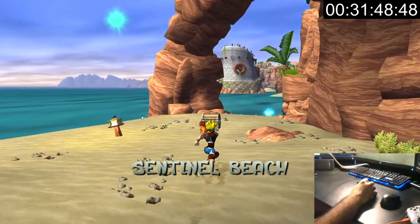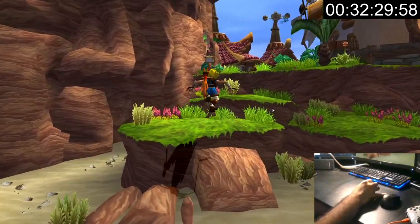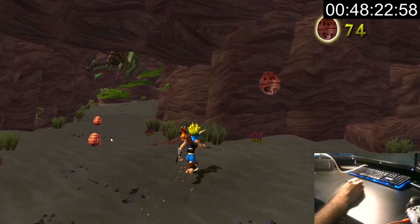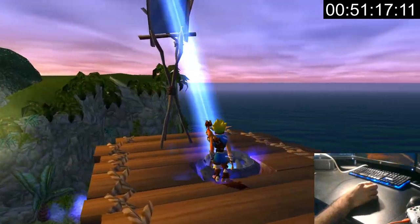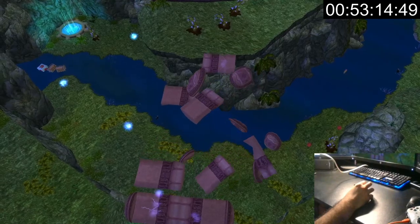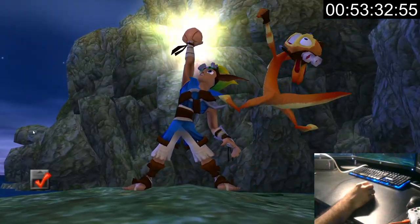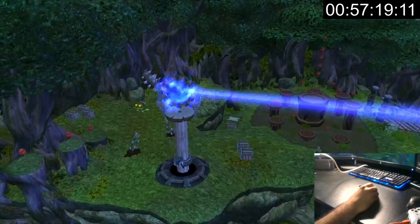For some reason I go to Sentinel Beach first, which I never do, but once I come to my senses I head back to the village and help the farmer with his cows. Once they're all corralled, I get the fifth power cell and take a quick food break before going to the Forbidden Jungle. I grab blue eco to open the door, get the power cell, repair the bridge, and use that same blue eco to grab all the orbs in the water because I don't have a dive.